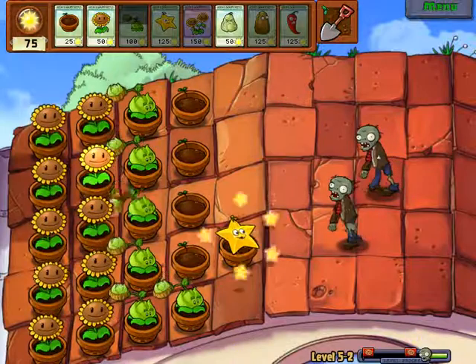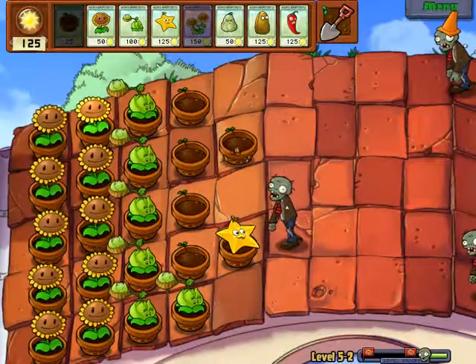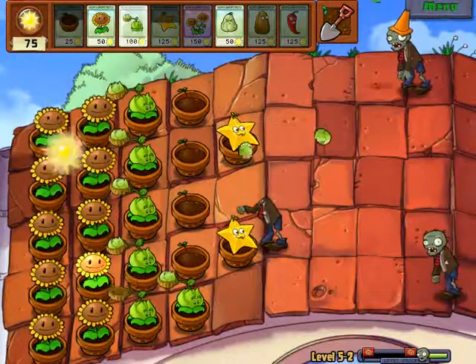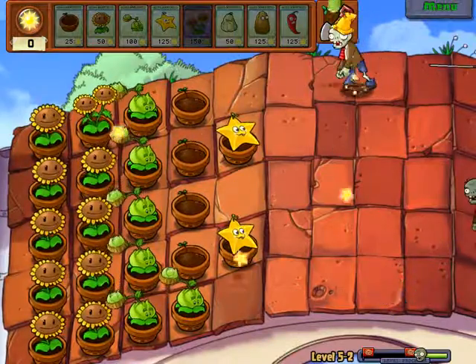Why didn't I take pumpkins with me if I'm just gonna plant a new front row? They just had some nice spread DPS, you know. Just some nice spread DPS!